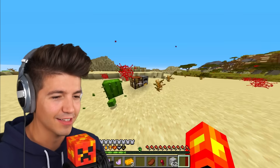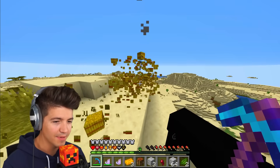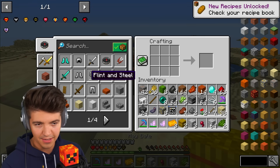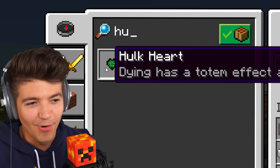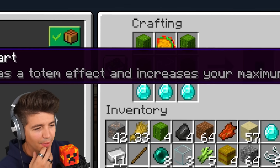I see that wheat on that village — give me this. This village has a lot of it. Is that everything? Taco — bam, yes, special taco! And the Hulk! Look at this bad boy — dying has a totem effect and increases your maximum health.